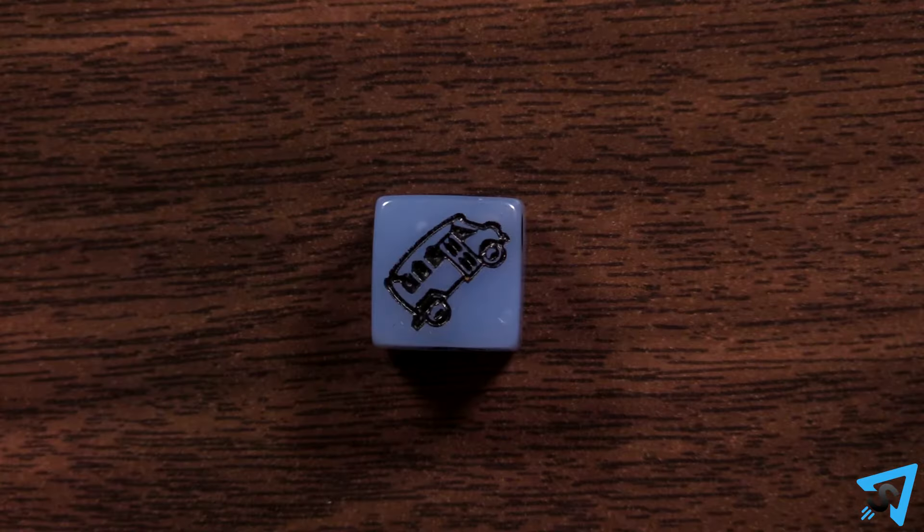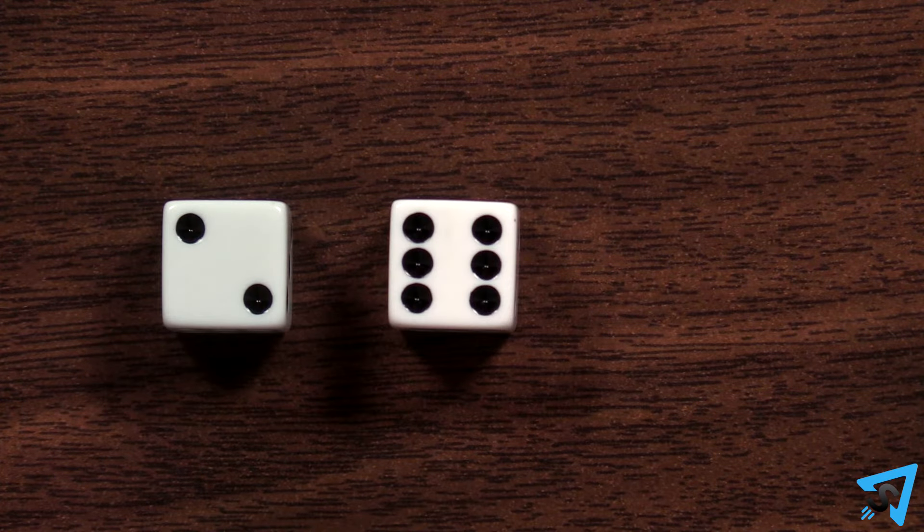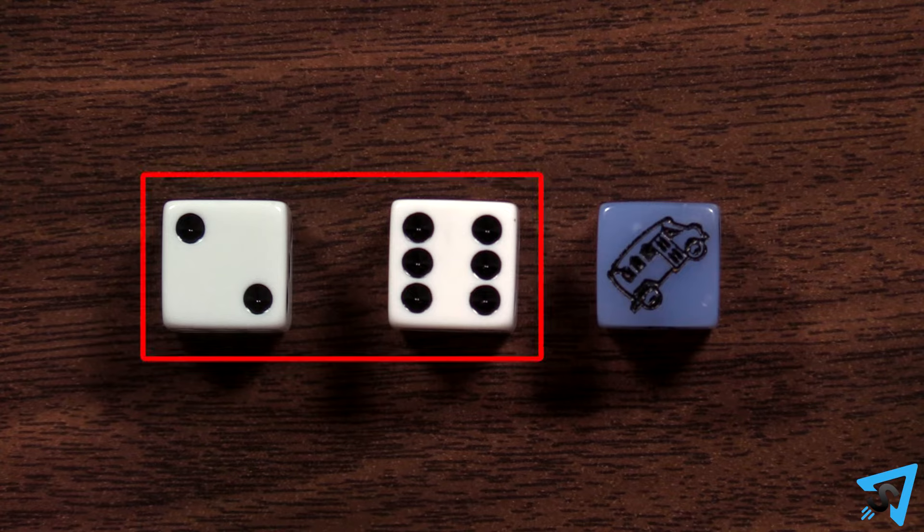If you roll a bus, you can choose to move the value of both of the white dice or just the value of one white die. For example, if you rolled a two and a six and a bus, then you could choose to move two, six, or eight spaces.